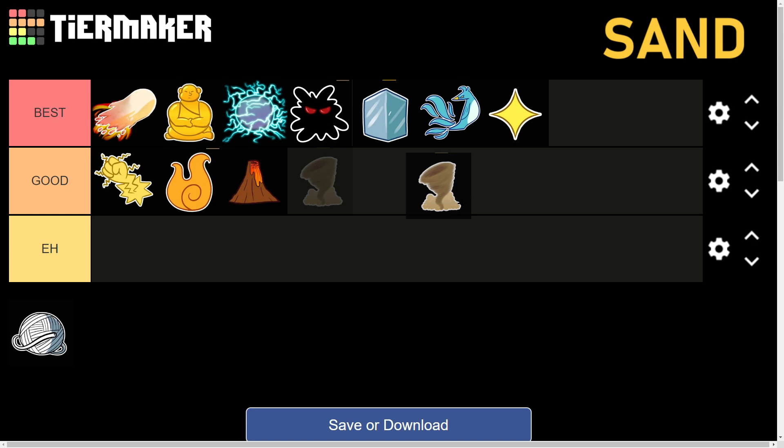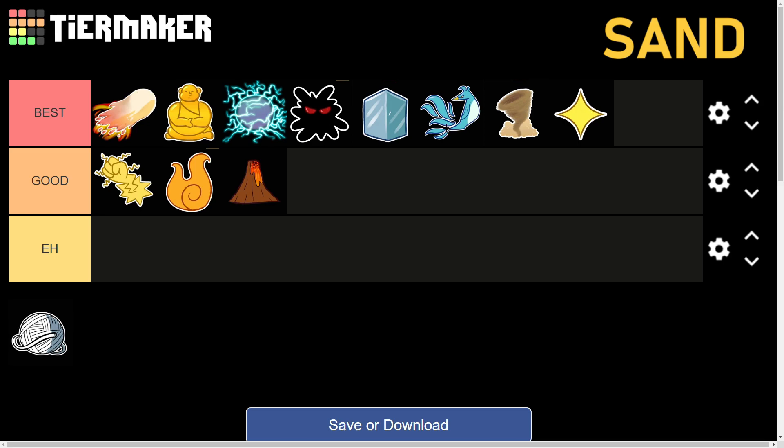Then we have the Sand fruit, a very strong and powerful devil fruit for PvP. The downside is it's difficult to use without good ping — I've seen people do insane fast combos with it, but when I tried it on 200 to 300 ping it didn't meet my expectations. That said, it has good damage, good combo potential, and all the qualities a strong devil fruit needs. It's going in the Best tier, above Light but not above Phoenix.